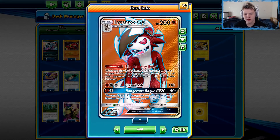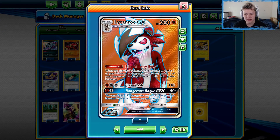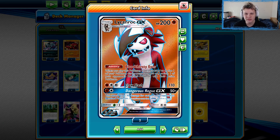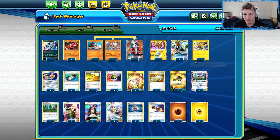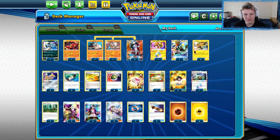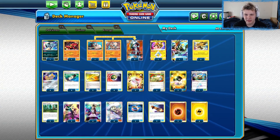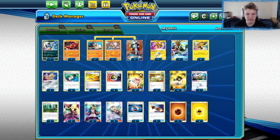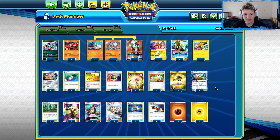Specifically adding the Lycanroc in there for more Gust effects. Also pretty good against Malamar — the extra Gust effects. Good against anything really, having the extra Gust effects through the Counter Catchers. We got the Sledgehammer turn with the Buzzwole. And besides that, it really is just a Zapdos deck. We're using Zapdos early and often. Sledgehammer turn on four, and then we clean up with Lycanroc and Coco GX if we don't use them earlier on. That's all I really got to say on the list.